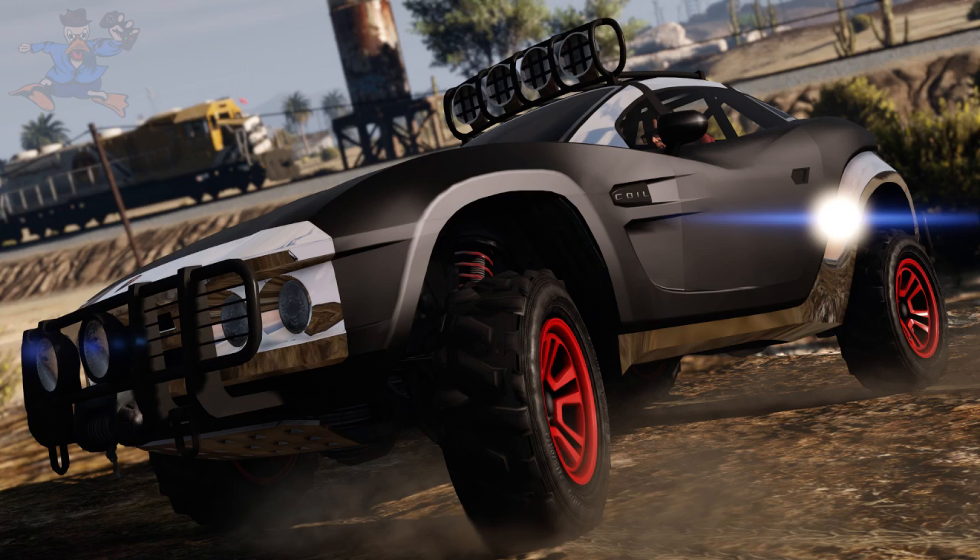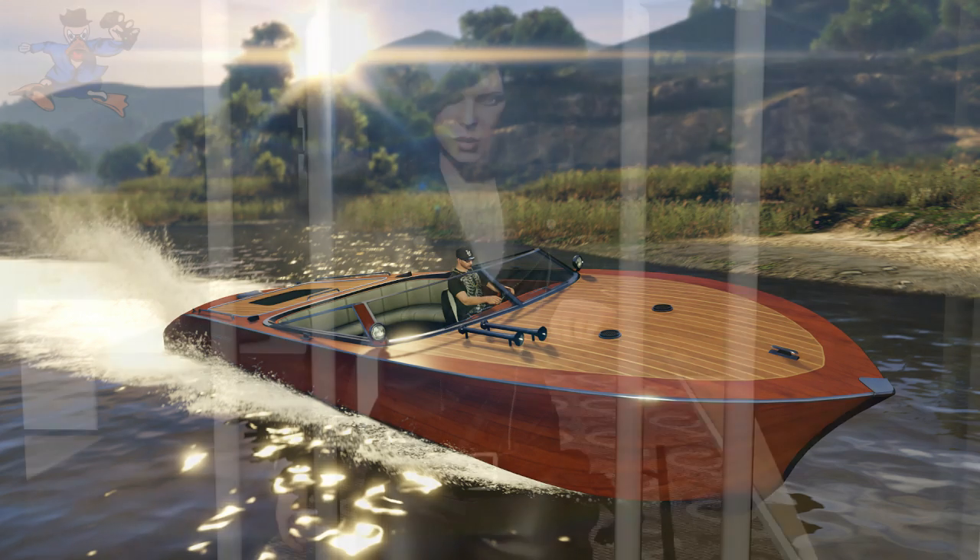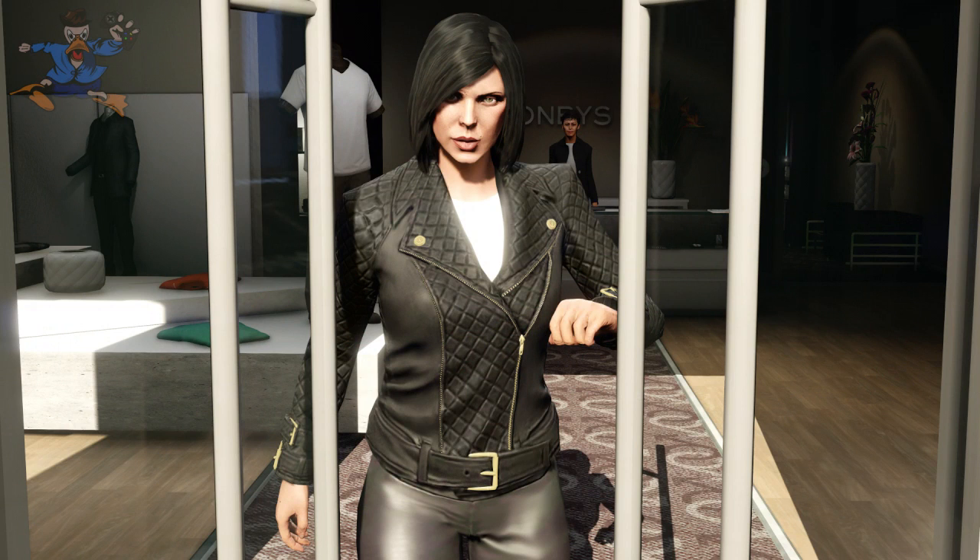Next up we have the Lampadati Toro, which is a new, quite nice-looking boat made out of wood. Next up we have loads more clothing and accessories — as we obviously get them every DLC — and you can see a new jacket there that looks nice.